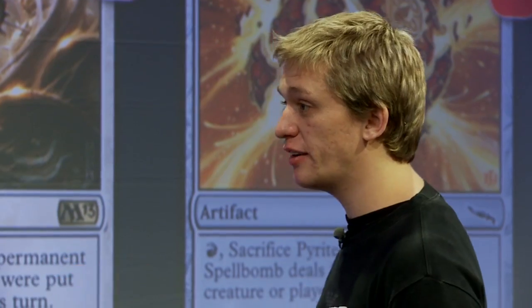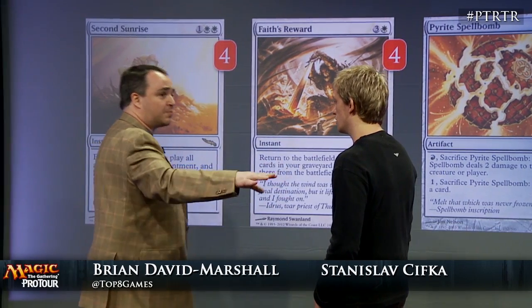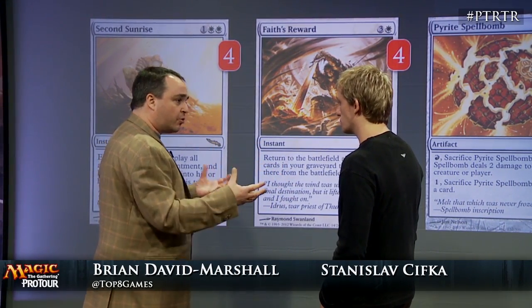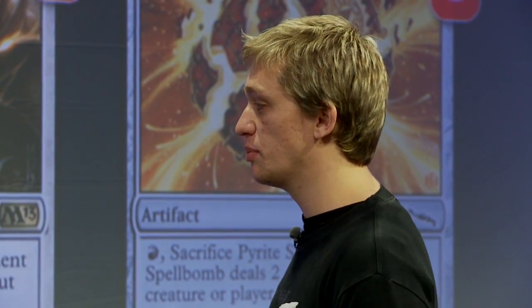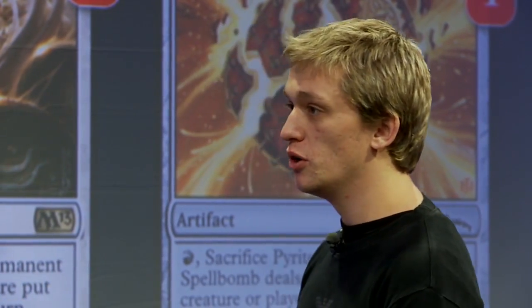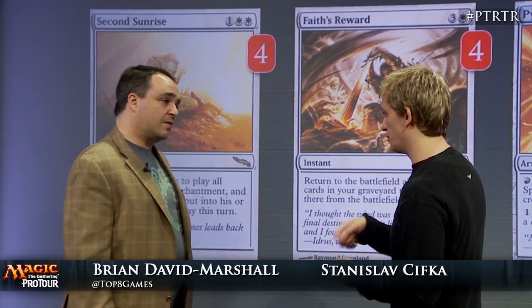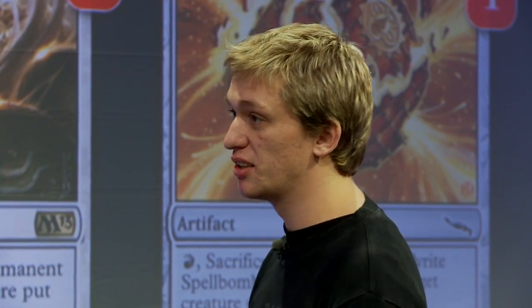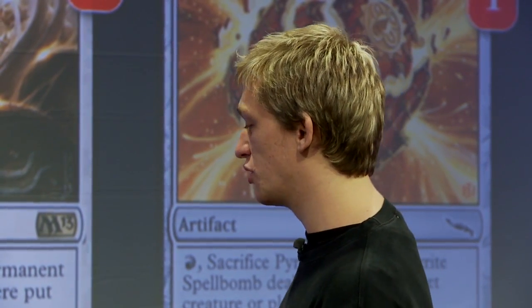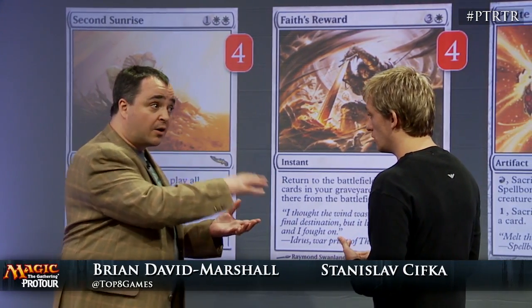Walk us through the no-mana game. Turn four, two Lotus Blooms come into play and you have no lands in play. You sacrifice both Lotus Blooms, get six mana, play some artifacts like Chromatic Star and Chromatic Sphere, draw a bunch of cards, and then return everything with Second Sunrise. So the Lotus Blooms come back into play, the Chromatic Stars come back into play, and you draw more and more cards with every copy you play, cast more and more artifacts, reshape into Lotus Bloom getting more and more mana. Then you get to the stage where you draw your whole library — on turn four you can actually draw your whole library.